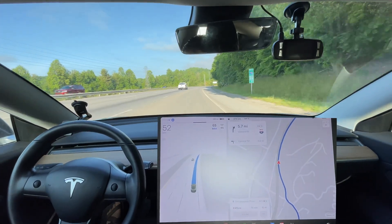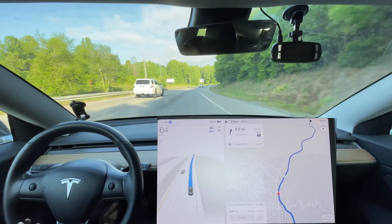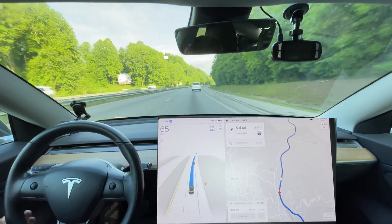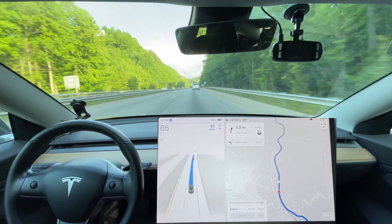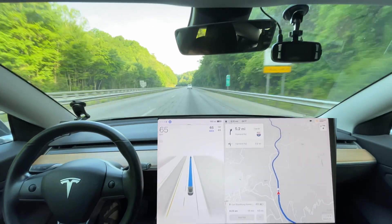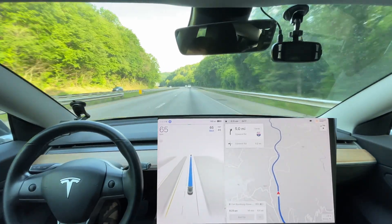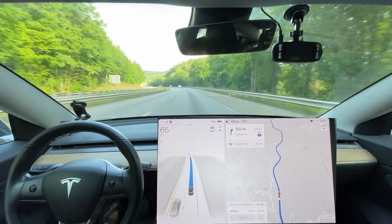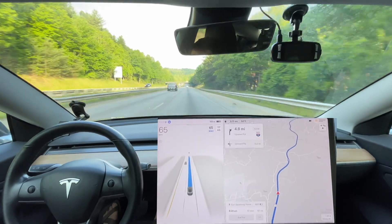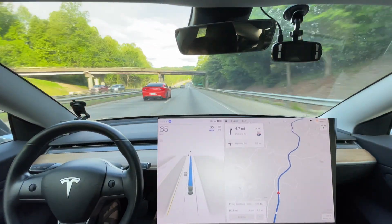I'm not expecting it to turn on the blinker right here as it merges. The speed and acceleration profile seems to be smoother — that was really smooth getting onto the highway. I still wanted to use a blinker though. I've watched Chris's video, Chuck's video — everyone's in agreement. Every single early beta tester says yeah, we want blinkers getting onto the highway. I don't quite understand why Tesla doesn't just turn the blinker on until it's merged — it shows intent.